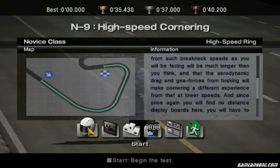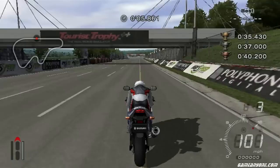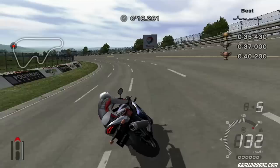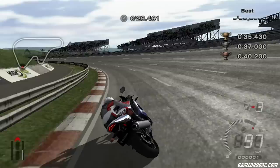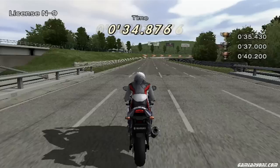Test N9 is a fun one — it's the High Speed Ring, around the first couple of turns. It took a couple of tries because it's easy to fall off the bike if you're not paying attention to the banking changes — the bike gets a little unsettled. With the progressive banking turns, you just gotta be careful, keep it fast, stay on the bike, and all will be fine. Pretty easy test overall.